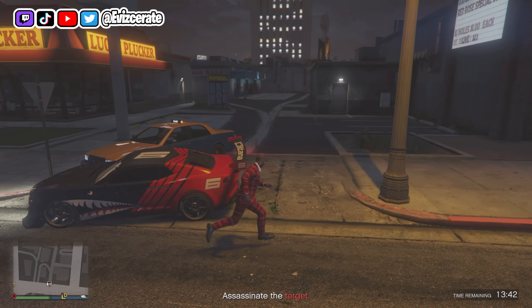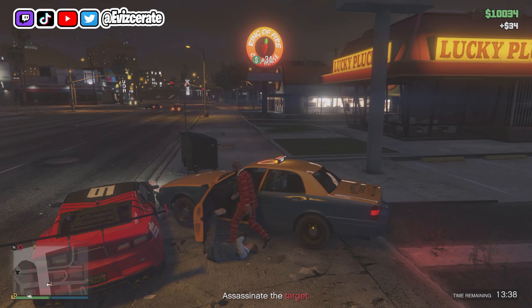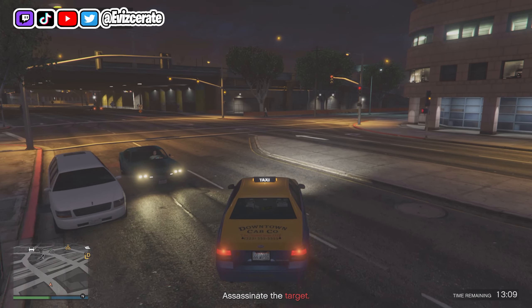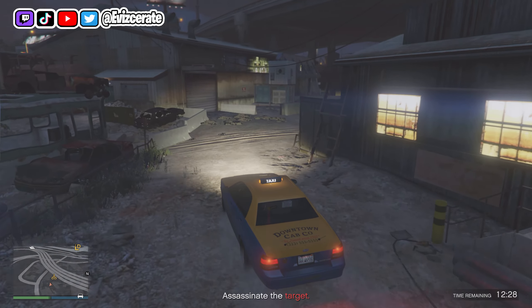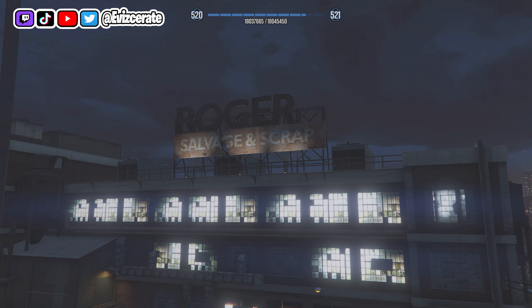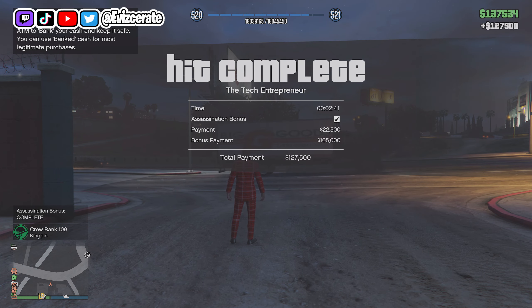After calling Franklin and requesting a payphone hit, head over to the payphone icon. Walk up to the payphone, press right on the d-pad, and you'll be greeted with a cutscene — probably the longest cutscene in GTA Online. If it's your first time, you cannot skip it, but if you've done payphone hits before, press A or the select button to instantly skip.